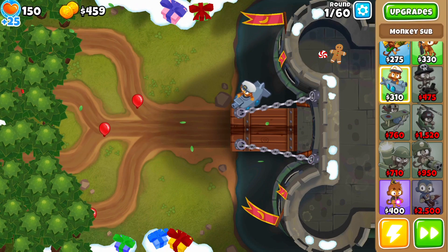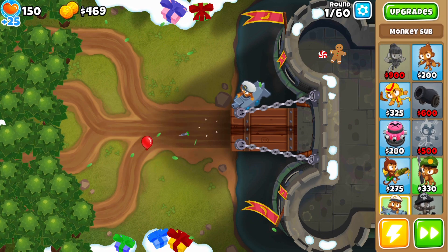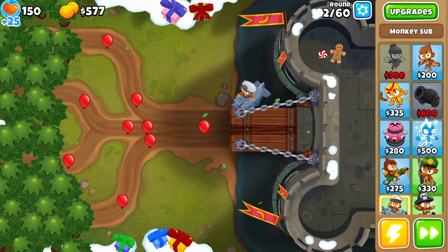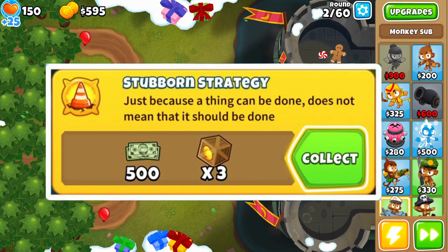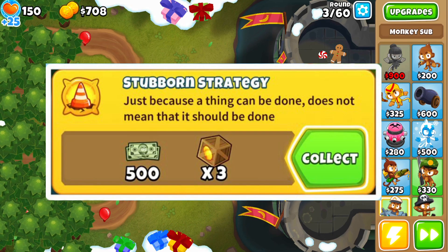Hey guys, welcome back to Vethro Gaming. Today I'm going to explain to you how to unlock the new hidden secret achievement in the new and latest Bloons Tower Defense 6 update. It's called the Stubborn Strategy, and the name already says it — it's a very stubborn strategy.